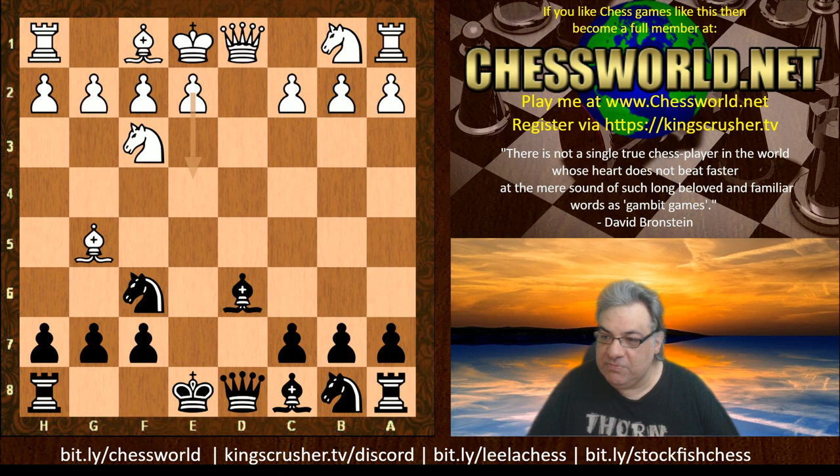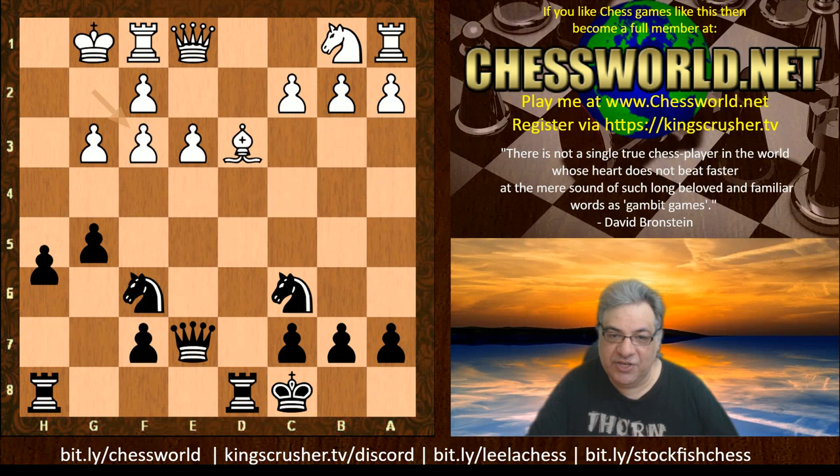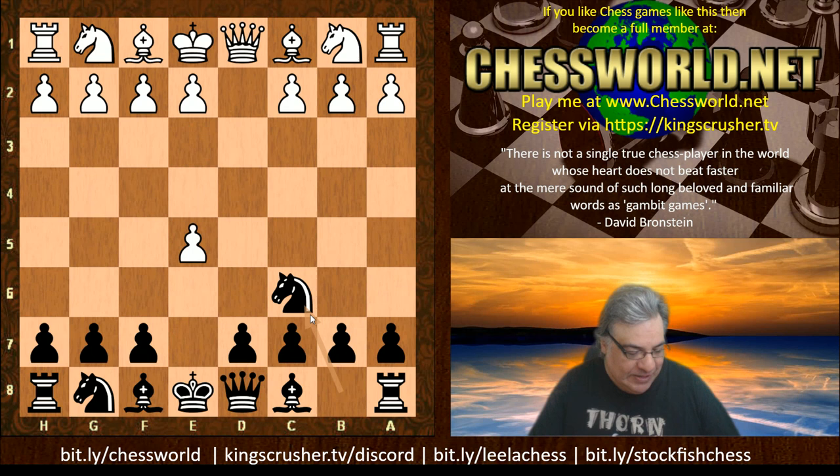For example, with Bishop g5 just putting the castling queenside concept on the board, black could end up already having an advantage. I have had fun games like this in bullet chess as well. That's why I'm mentioning these very ugly sisters of Knight c6 - but they're not ugly, they're beautiful in bullet. Today though we're looking at the England gambit with Knight c6.